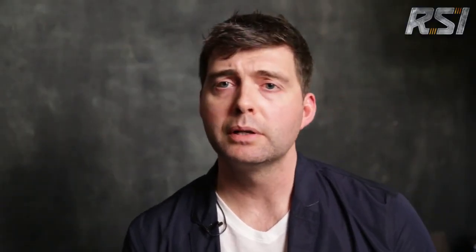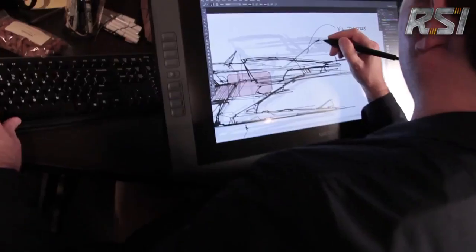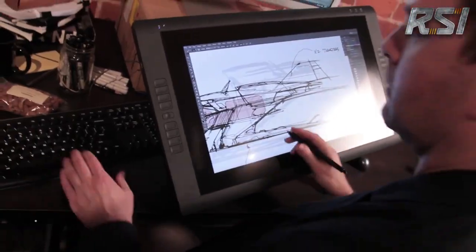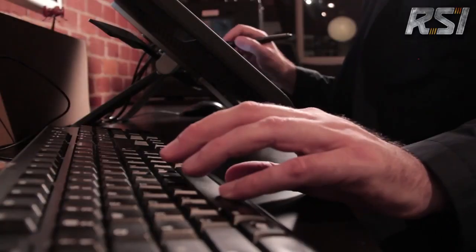My day-to-day process involves taking a design brief and bringing it all the way through to basically a set of blueprint instructions. Essentially I'm tasked with bringing the ship to life. I always try to approach it like I'm blueprinting a real ship. Even though it's for a science fiction property, it still has to be believable to an audience. I start by very carefully reading over the design brief, which is basically a list of instructions — the big idea of what this ship is.